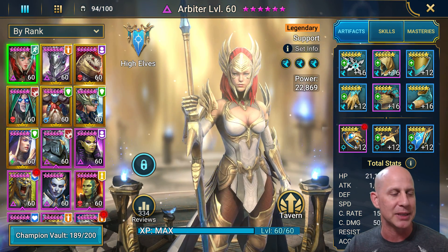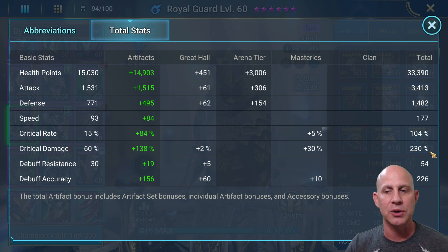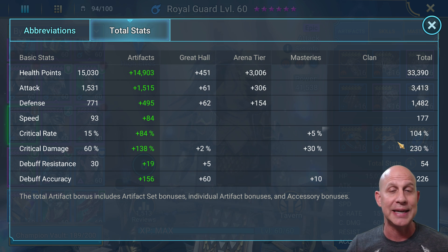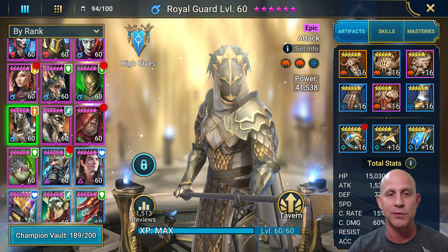Let's look at his gear and stats. Here are his total stats: he's got 33,000 HP, 3,400 attack, 1,400 defense. I want 100% crit and 230 crit damage. Once you're in game, 230 crit damage — especially with 30 coming from masteries — is very easy to do. Most of the good in-game players have him up around 270, so they can get it much higher for crit damage and do a lot more. I also want good accuracy on him so I can land those debuffs. Sometimes in ice golem 20, he's my only guy that can do the single-target hit on those two side champions to place decreased defense and speed up those runs.